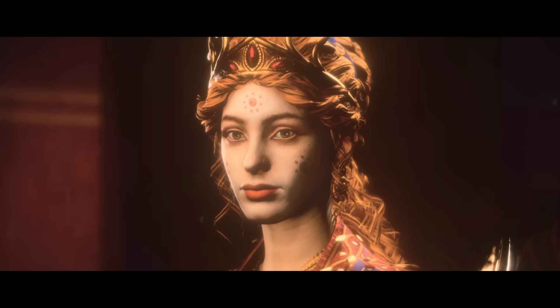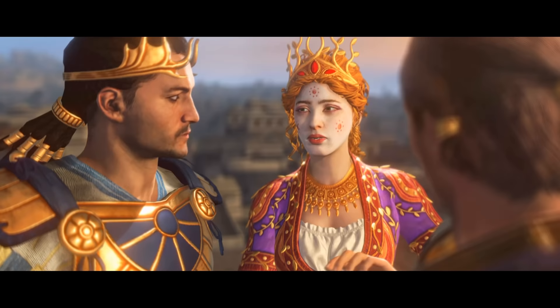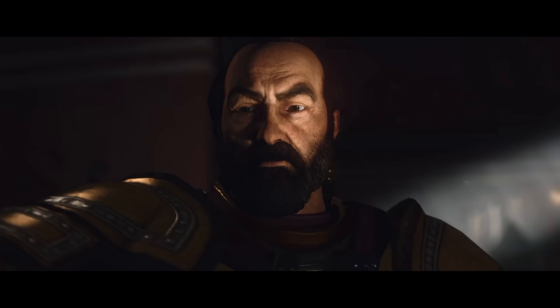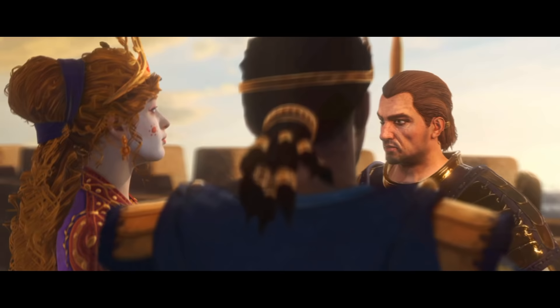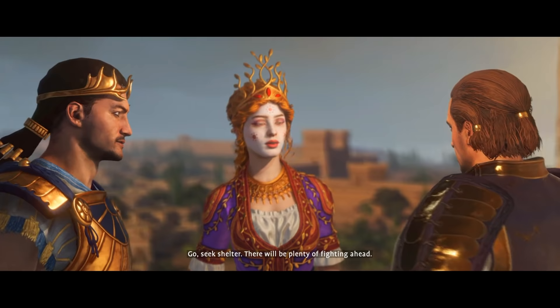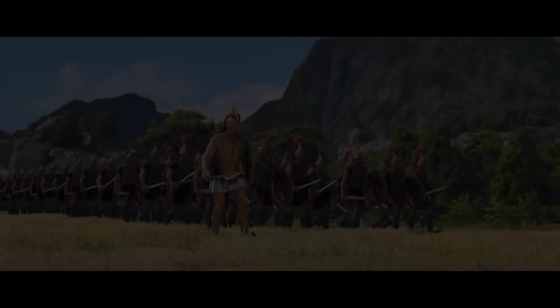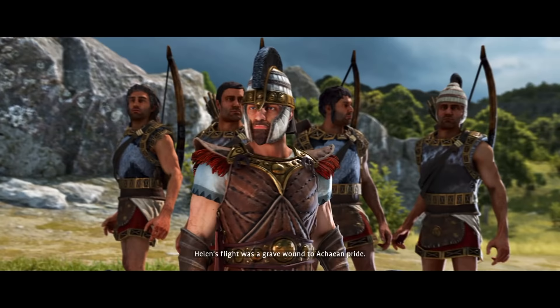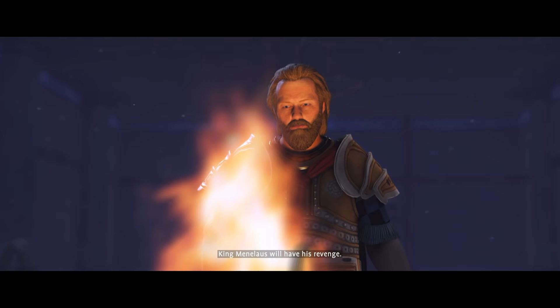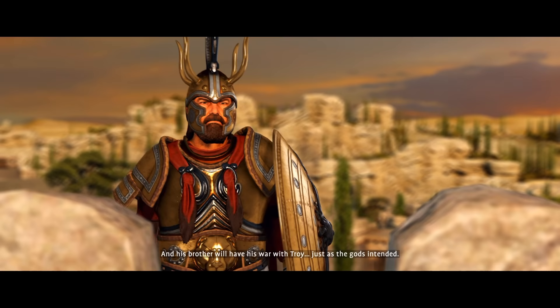He's taken my wife! You've risked the safety of Troy. Troy is my home now. If you will, we return to you. There'll be plenty of fighting ahead. Helen's flight was a grave wound to Achaean pride. King Menelaus will have his revenge, and his brother will have his war with Troy, just as the gods intended.